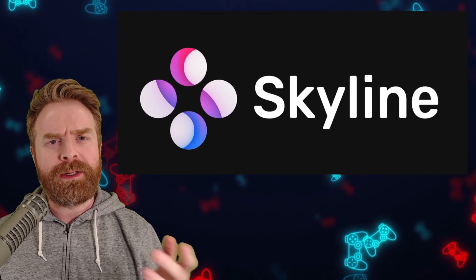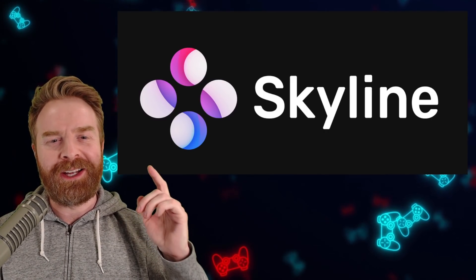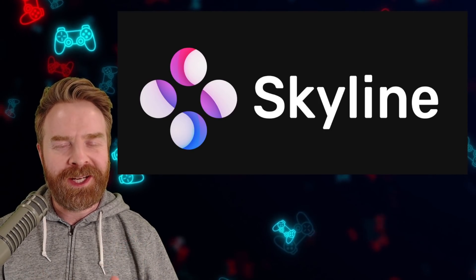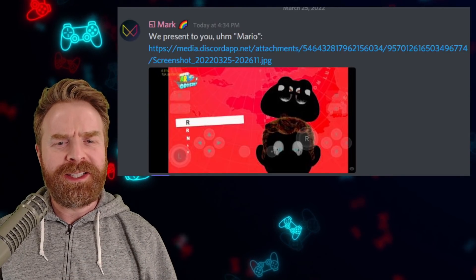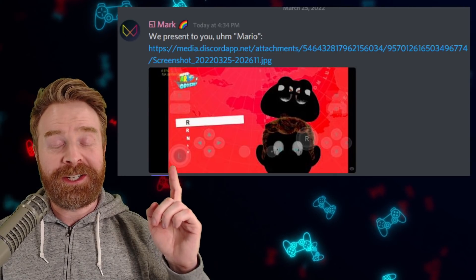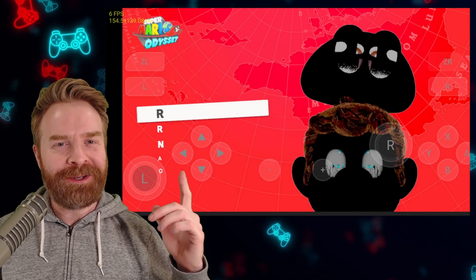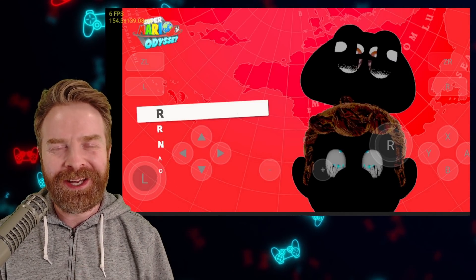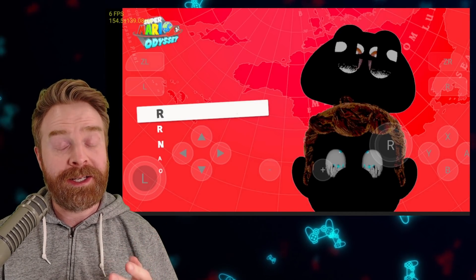Moving on, but continuing on the theme of Nintendo Switch emulation — just on Android — and we're talking about Skyline. The development team behind Skyline are amazing as well. In fact, they just had another breakthrough. Super Mario Odyssey is booting a little bit further, and 3D rendering is coming along incredibly well. Now, I'm not going to sugarcoat this — yes, the 3D models are completely messed up. Mario and Cappy don't look the best. But at the same time, 3D is rendering, and that is a huge step.